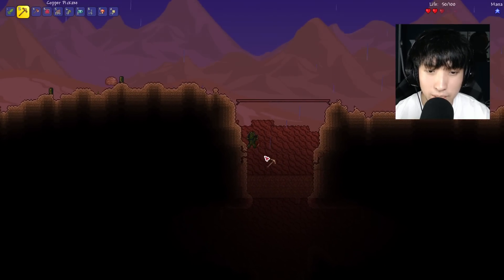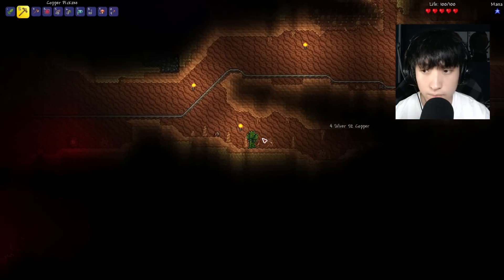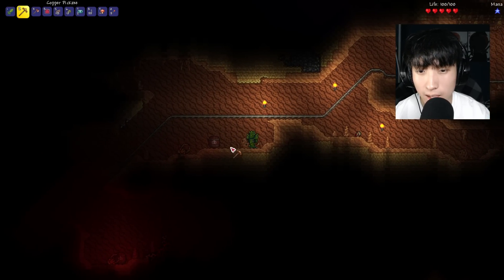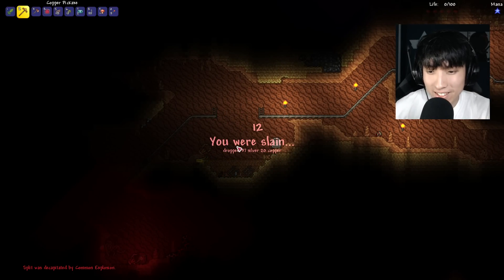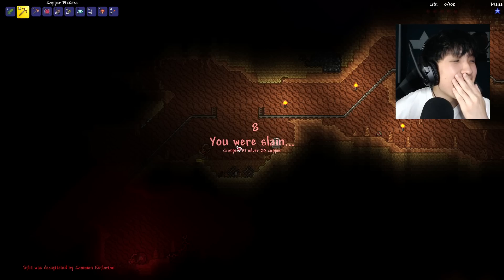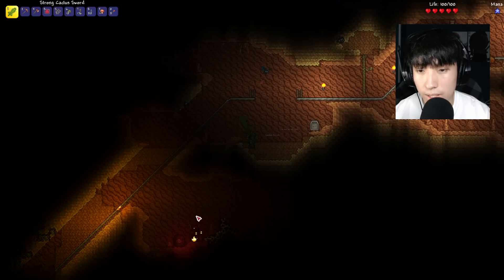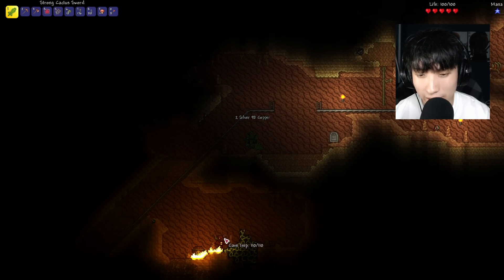I think I'm gonna explore down here first. Ooh, what is that? That's new. Why do I feel like it's gonna explode on me? I literally called it — I'm pretty sure those are skulls too. And what is that? Cave Imp! That is so cool — it leaves fire on the ground when it walks.